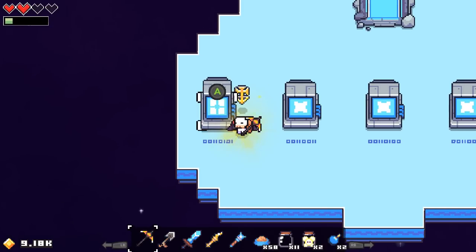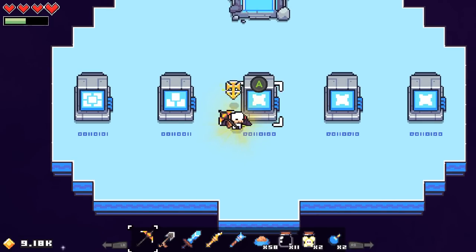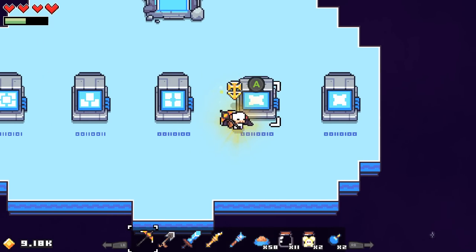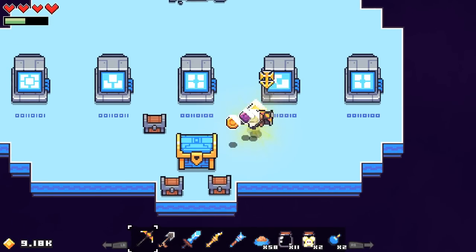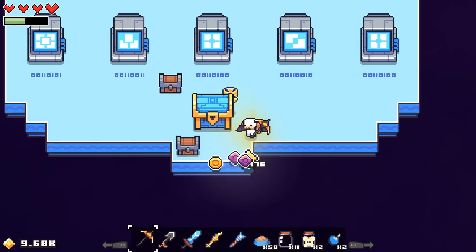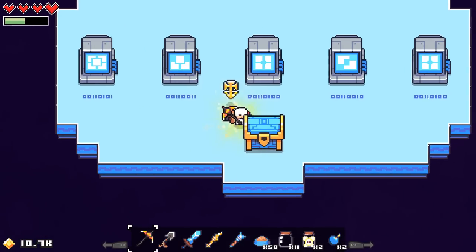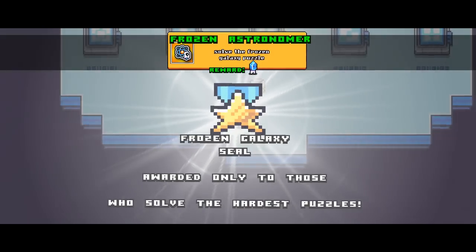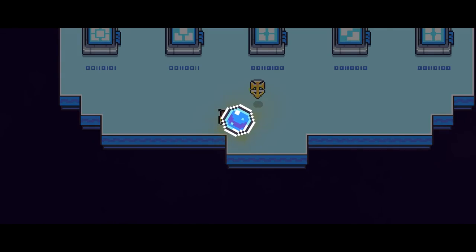This sounds familiar — I'm not sure if it's the same solution as last time, but it should be: five, three, four, two, four. So four, two, four — there we go! You guys can check for yourselves if that's the solution. We got some money in these chests — that's really helpful. Already at 10.4k, 10.7k inside here.